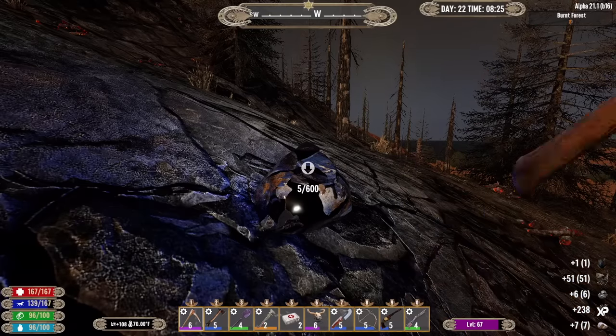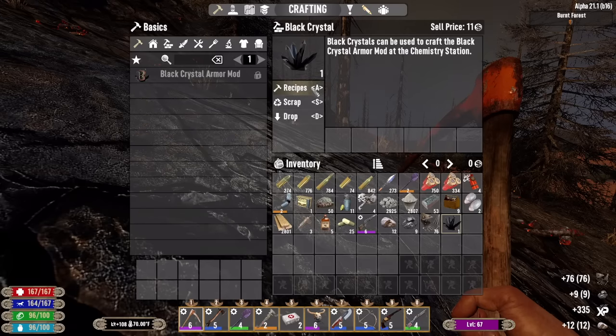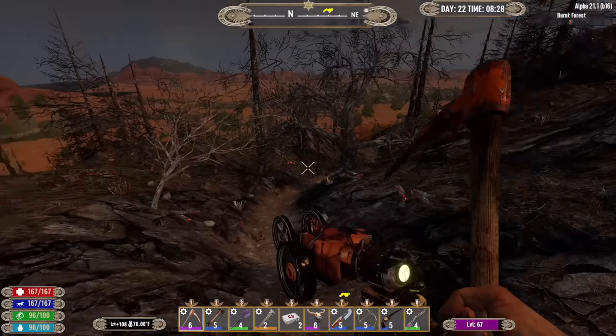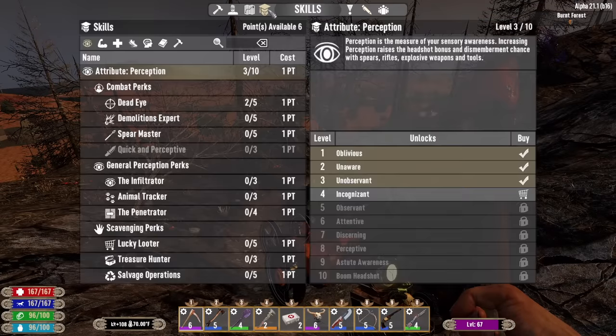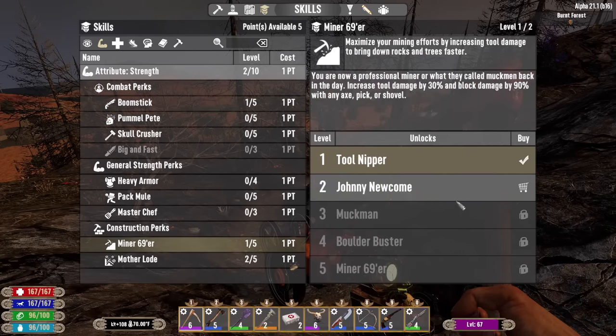Oh, it's the black crystal, which we can use to make that armor mod. I'll hold on to it. We got some skill points to spend as well — might as well do that now, six of them. I'm thinking it's a good idea to put at least one point into Boomstick, considering we got a nice pump shotgun. So let's do that, and let's get another one into Minor 69.